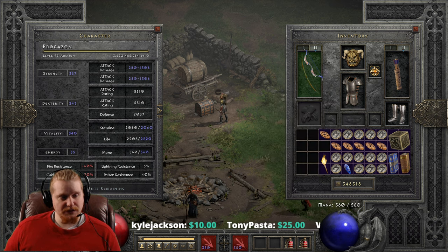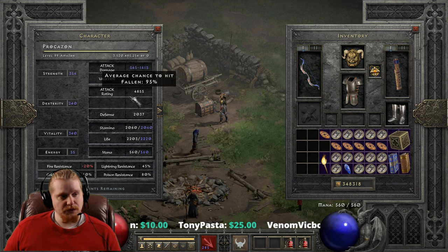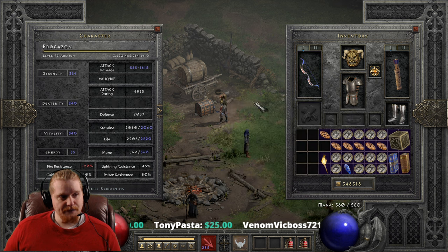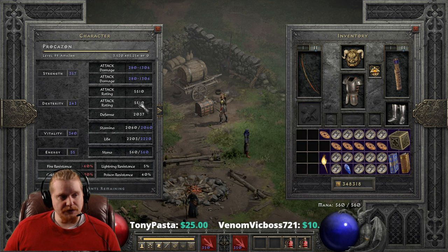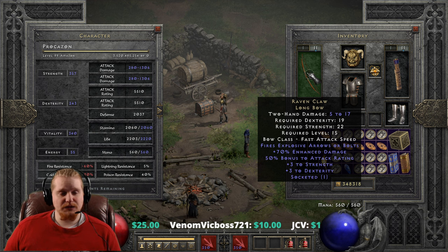Let's go to another bow that doesn't have increased attack rating. Here we have Witch Wand String, which is 4,855. So you can see quite a nice bonus to our attack rating just by simply having this bow on. It also gives us a plus 3 strength and a plus 3 dexterity.